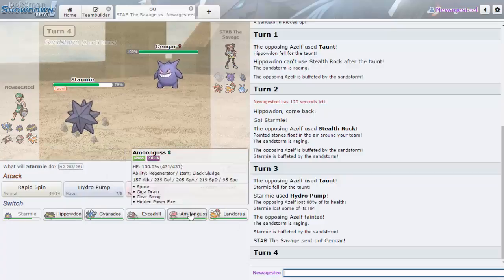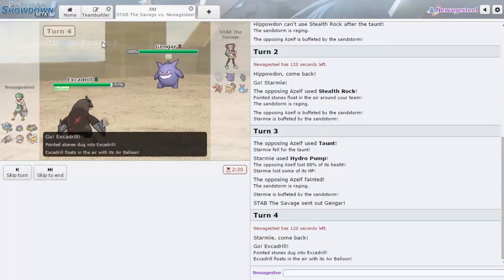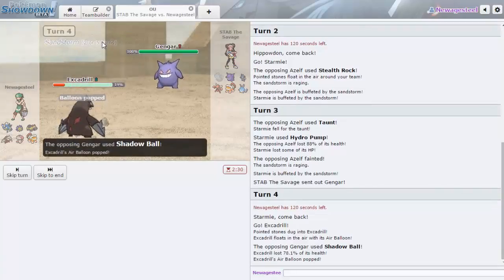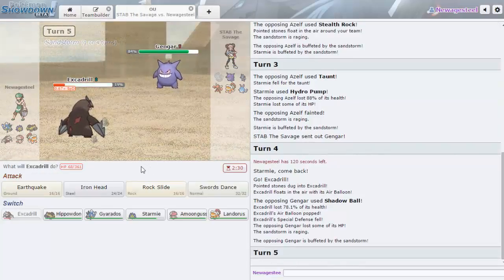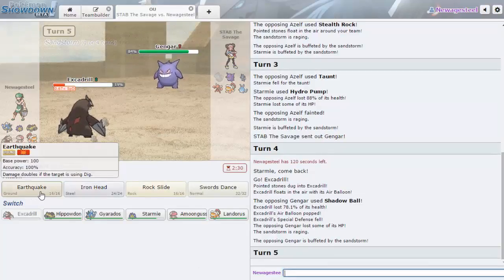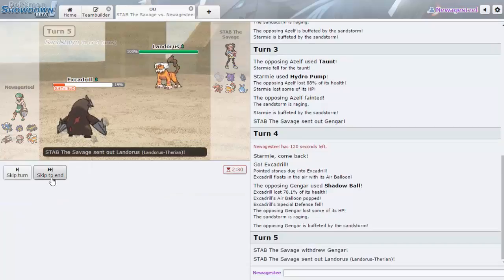I'm faster than Gengar but he could be Sashed. I feel like I don't really have a switch for this unless he doesn't have Psychic — then I could go Amoonguss. I don't want to go Amoonguss though; it's my answer to Azumarill. Maybe I'll go Excadrill — I still have one more turn of Sand to outspeed. Oh my gosh, Gengar's Life Orb hits so much. I actually could have knocked him out. Why did he do that — I'm faster than him!